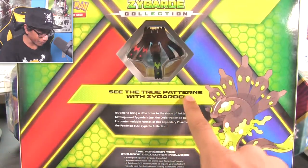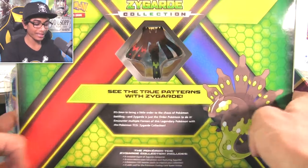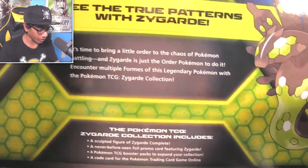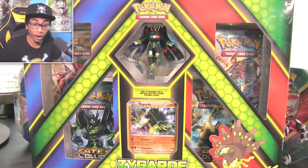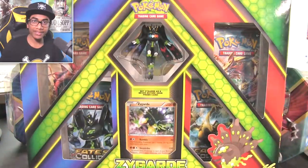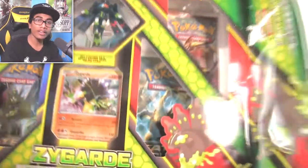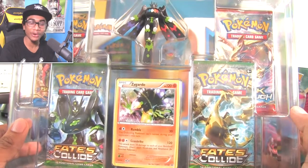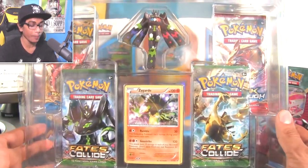On the back it says, 'See the True Patterns with Zygarde' — the hexagonal patterns, whatever it means — and then it says, 'It's time to bring a little order to the chaos of Pokemon battling, and Zygarde is just the order Pokemon to do it.' In this collection you can get 10% Zygarde, 50% Zygarde, and 100% Zygarde. The grand card to get from the Fates Collide packs is the Perfect Zygarde. I just can't believe that there's Perfect Zygarde merchandise out.